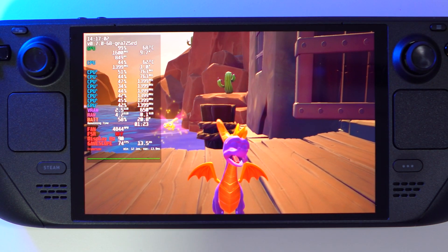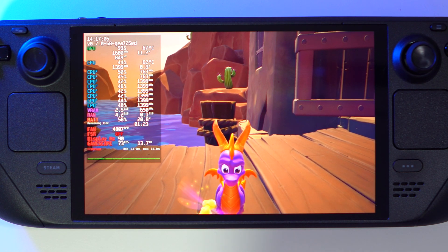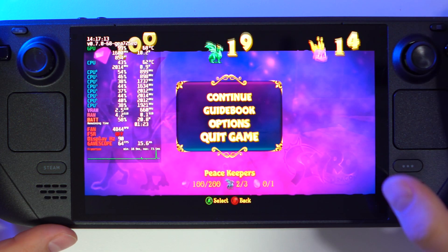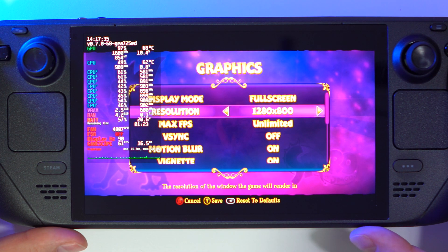This is the Spyro game — a very fun game — but it doesn't have any upscaling built-in. And sometimes I wish things could be a little bit sharper in this game. All we need to do is lower our resolution a little bit again — just go to the settings and change to 720p.